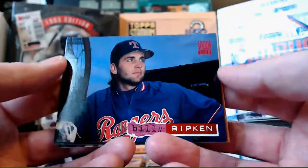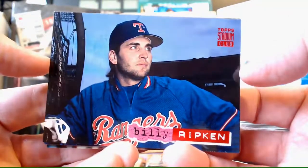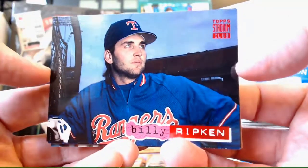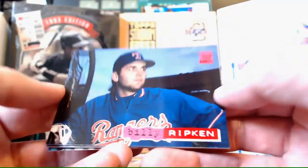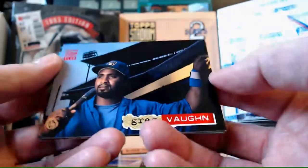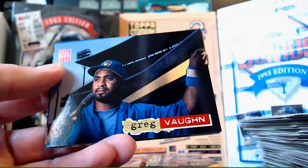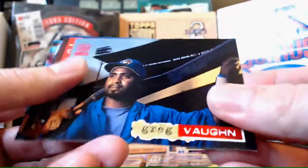Billy Ripken - didn't know Billy Ripken was still around then, they really kept him around for a while. I was thinking Billy Ripken played from like 1988 through 1990 and that was it - I didn't know he was still around in '94. Greg Vaughn - it's a cool card. Out of all the looking-out-into-the-sunset cards, it's not too bad. Greg Vaughn can pull it off.